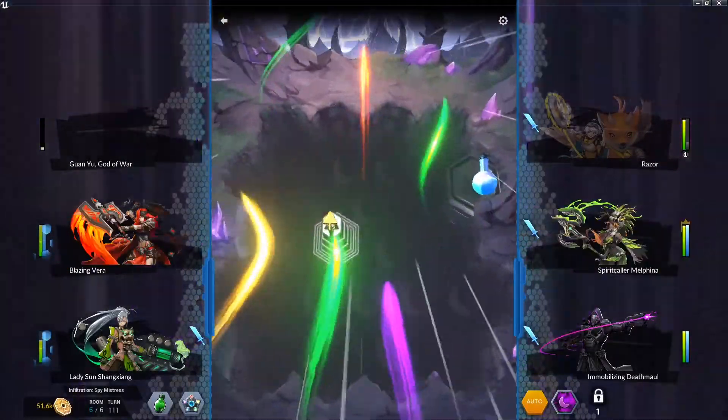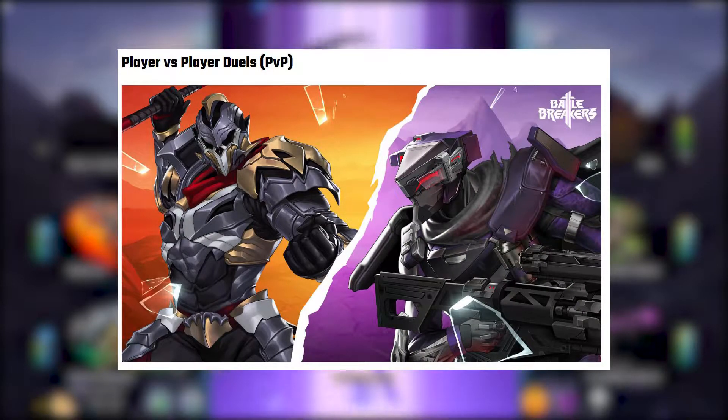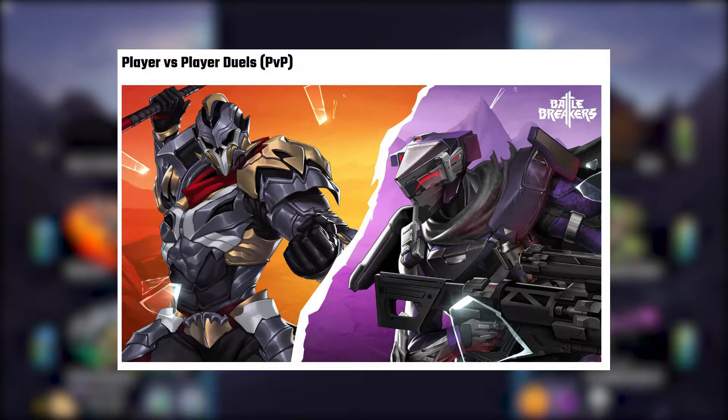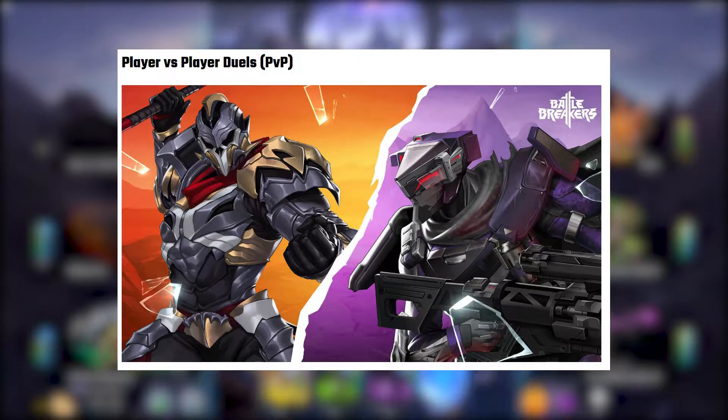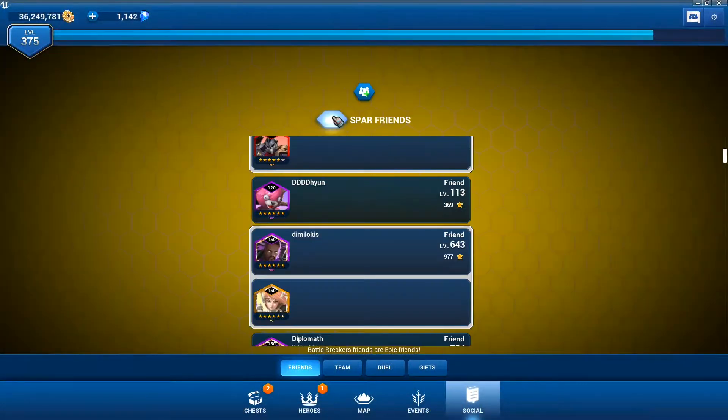Probably the most notable feature of this patch is PVP. Player versus player duels have been added to Battle Breakers. You have the option to duel a random player for battle pass XP and other rewards, or you can spar against people in your friends list. To do this, go to the social tab, scroll down your friends list, choose someone, and click spar.